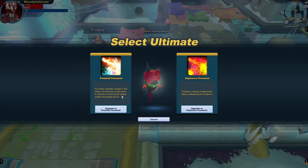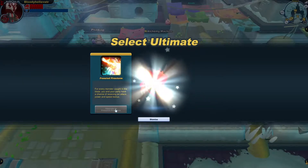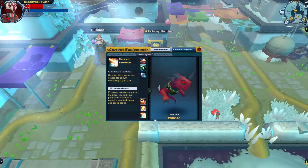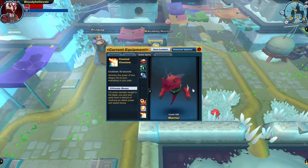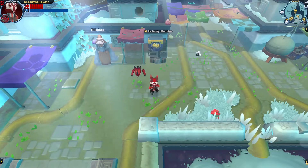What should we go with — Frenzied or Explosive Firestorm? On one hand, I do like the idea of pet effects causing explosions. But on the other hand, power and speed boosts. Why must this game taunt us like this? And would you look at that — our Drakon now has some detachable claws. Well, isn't that just neat?